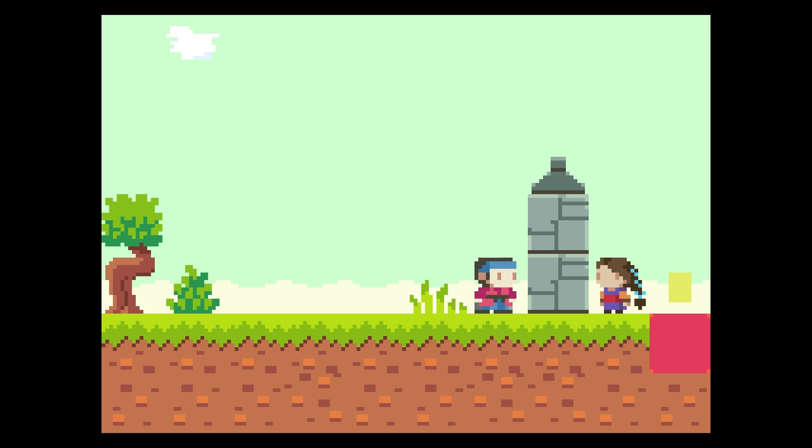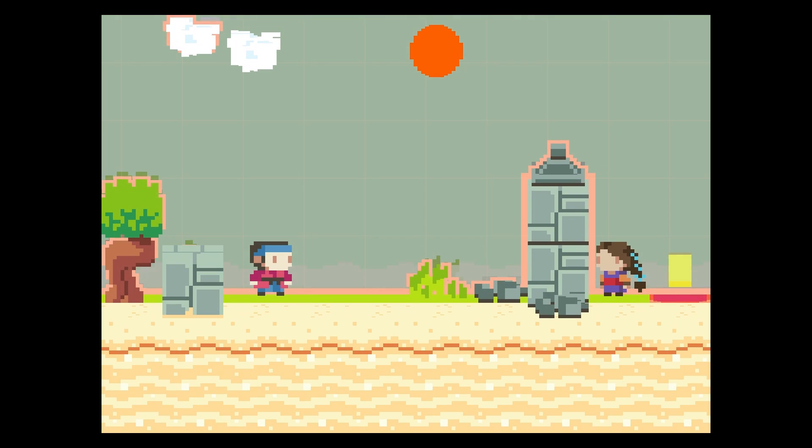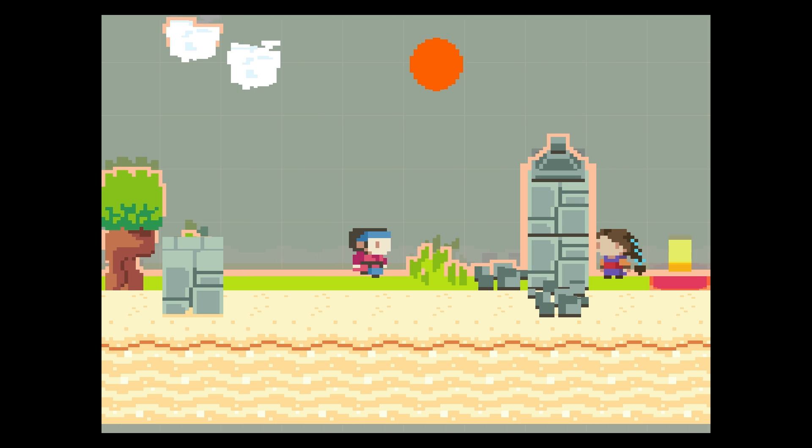Say you are this 3D character and you need to get to the other side of that wall, but you can't jump over it. But what if there was more to this world? What if the world was actually 3D and you were just a 2D flat character that could only move inside a 2D plane? You could go past that wall by just sidestepping it, but how do you do that since you're stuck on a plane?